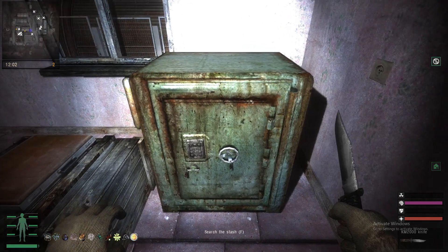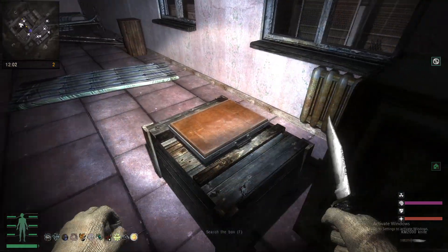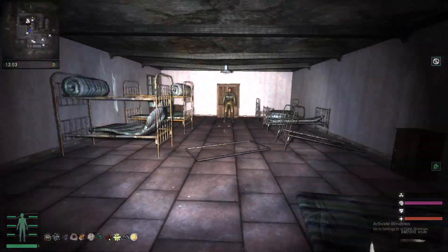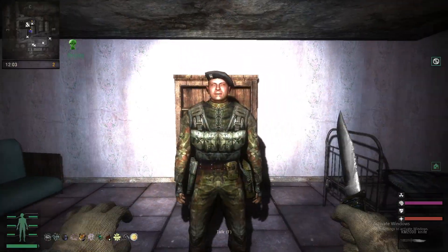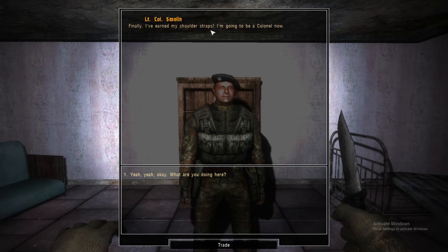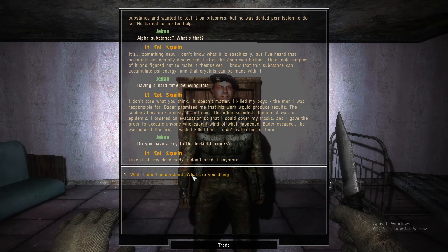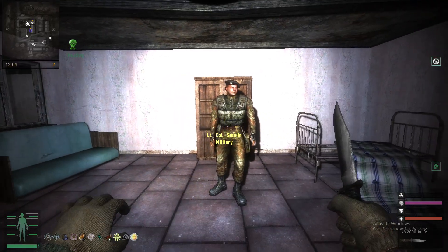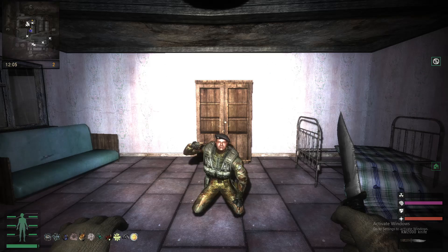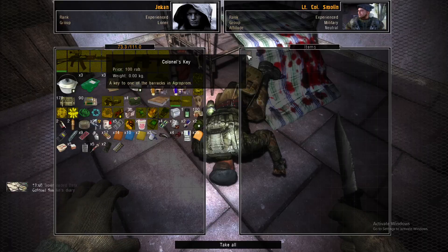Put in 1840 — you've seen plenty of these safes before. Inside you will find the right shoulder mark plus some other great items. In the briefcase right here, you will find a left shoulder mark. Using these two unique items, you're able to give them to the lieutenant colonel. He'll say: 'Finally, I've earned my shoulder straps. I'm going to be colonel now.' After some lore exposition, he will pass away after a few seconds. After he dies, you're able to go to his corpse and pick up the colonel's key.